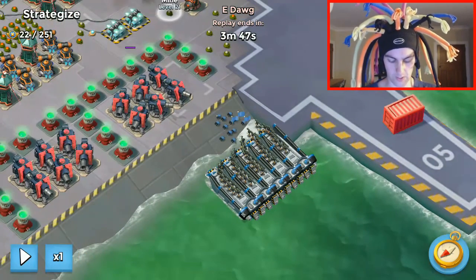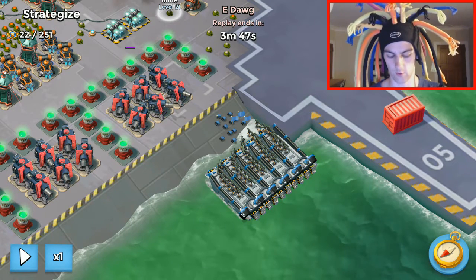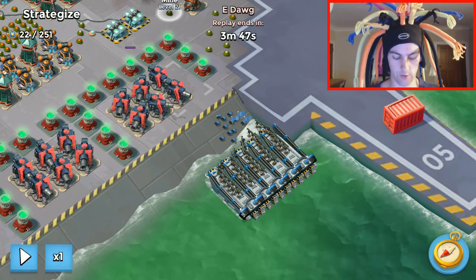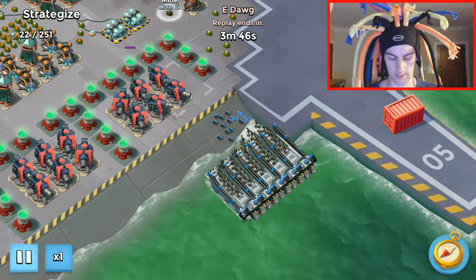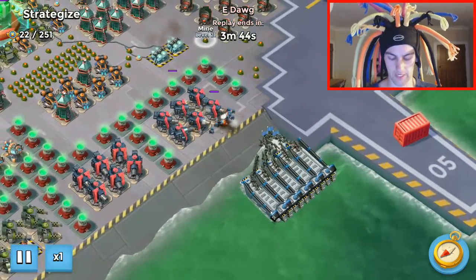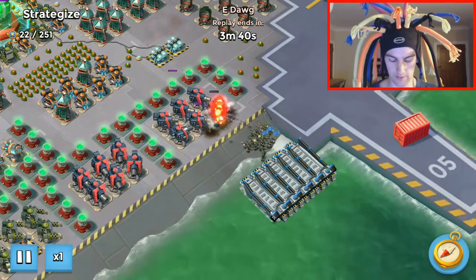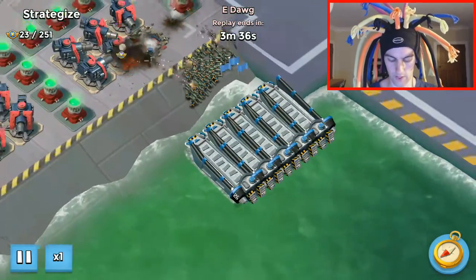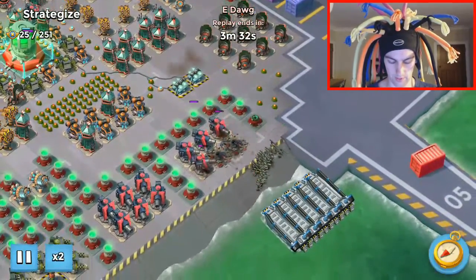He's going to go in with critters — you can use a boat of riflemen to do the same thing, or riflemen and critters. All you're trying to do is stop the cannons from picking off your zookas too early and taking away all your firepower. You want to clear out these six cannons first. He's got one, two, three, four, five boats of zookas at the moment — let's see how this is going to go.